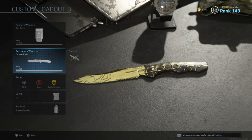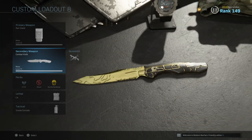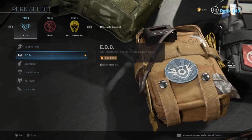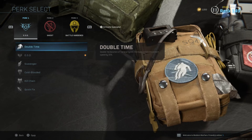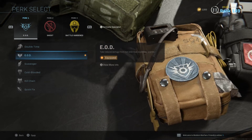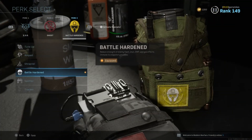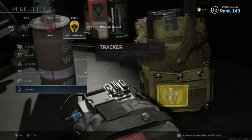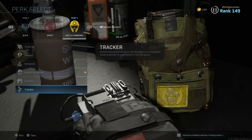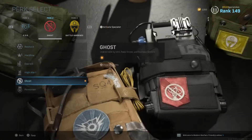The class I would suggest using is going to be Shield, then secondary weapon will be Knife. For perks, either EOD or Double Time — it depends. If your enemies are using a lot of explosives, use EOD. Second perk is Ghost, and third perk, either Battle Hardened, which helps you against EMP, gas effects, and stun grenades, or use Tracker. Both are good, but I go with Battle Hardened, Ghost, and EOD.